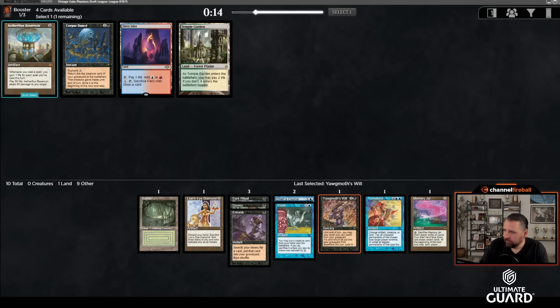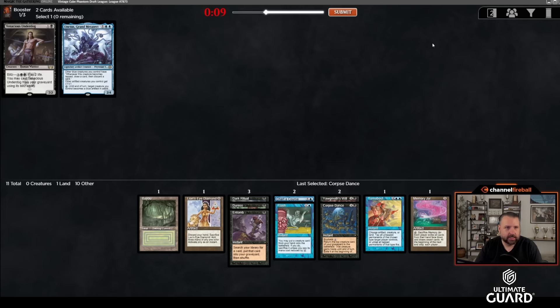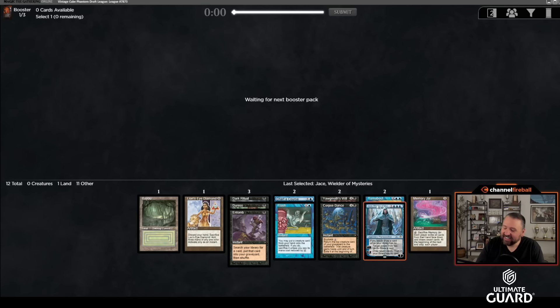We have the start to a very good reanimator deck, and we have a Turnabout and a Jar. This is an awesome Pack 1 — we've got a lot of potential. I guess I should probably still take Corpse Dance. Tenacious Underdog, Molten Collapse — Cabal Ritual didn't come back, that's a shame. Jace, Wielder of Mysteries gives us a Doomsday win condition. Last-pick Tendrils! We can do it!